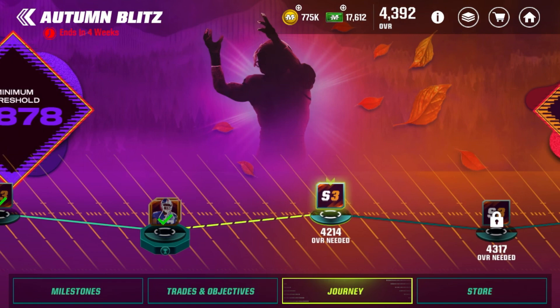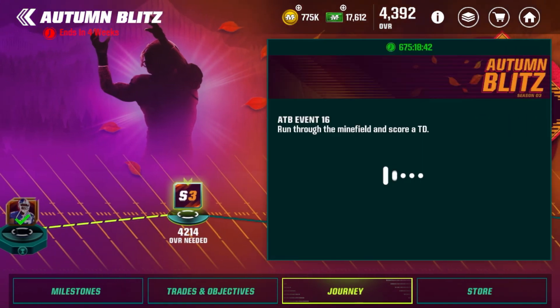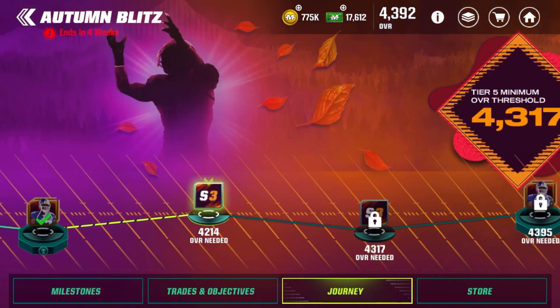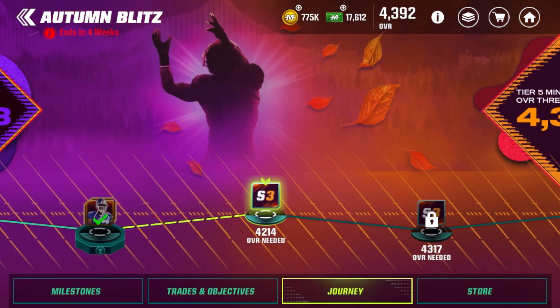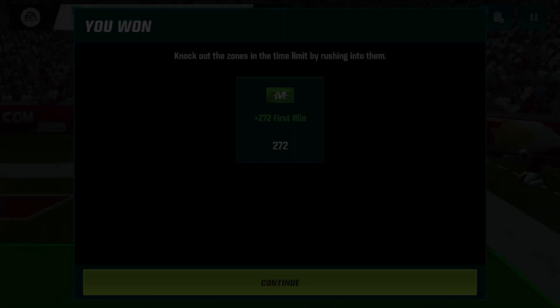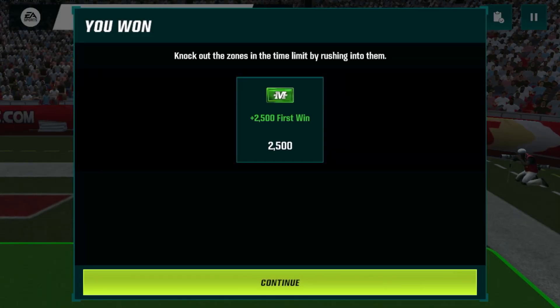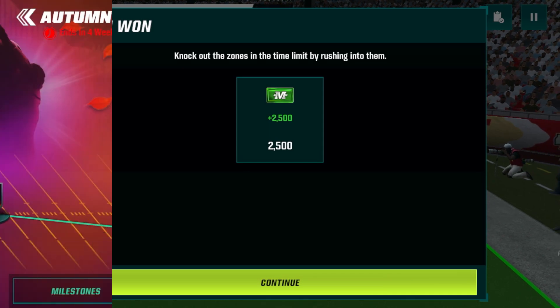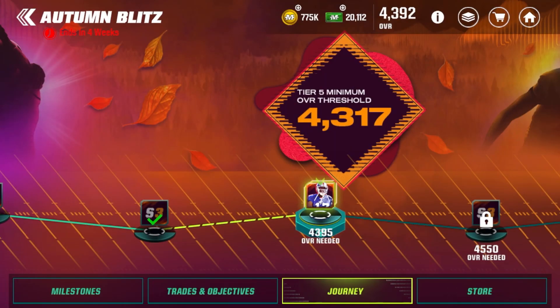We do have two events in between — one is going to be for the pro nameplate and the other is going to be for 2.5k Madden Cash. I'm going to complete those real quick and then we'll get into the foil Plaxico Burris. There we go — we've got our 2.5k Madden Cash for our final milestone before foil Plaxico Burris.